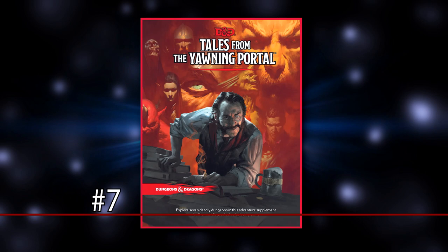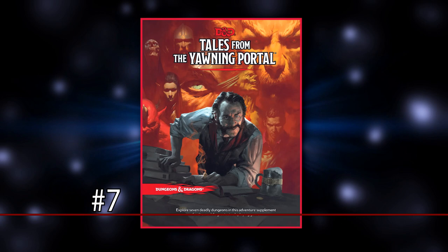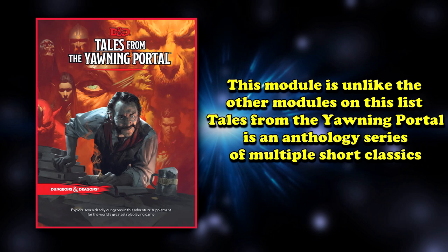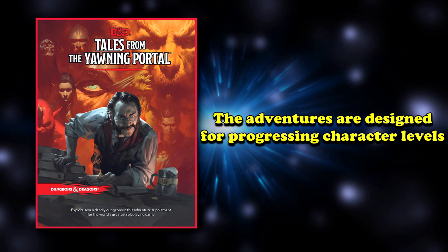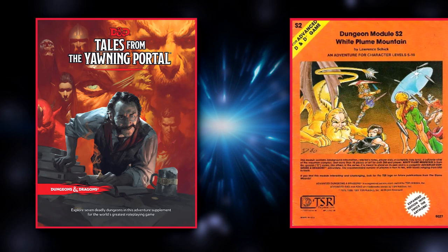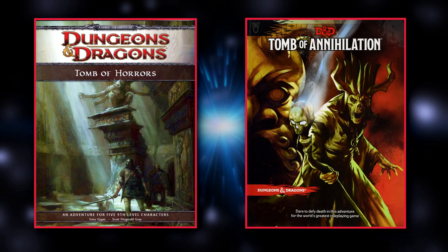Following that, at number 7 on this list, we have Tales from the Yawning Portal. Instead of a completely self-contained dungeon or ongoing storyline, it's an anthology series of classic smaller modules from D&D's past editions that have been remastered to work with 5th edition. Each small adventure is designed for progressing character levels, meaning you can play the same party through each adventure from levels 1 to 12 across the 7 scenarios. The reason this module stands out compared to other anthology-style modules is two very particular historical meat grinder adventures: White Plume Mountain and the infamously deadly Tomb of Horrors, which was the inspiration for the Tomb of Annihilation module.